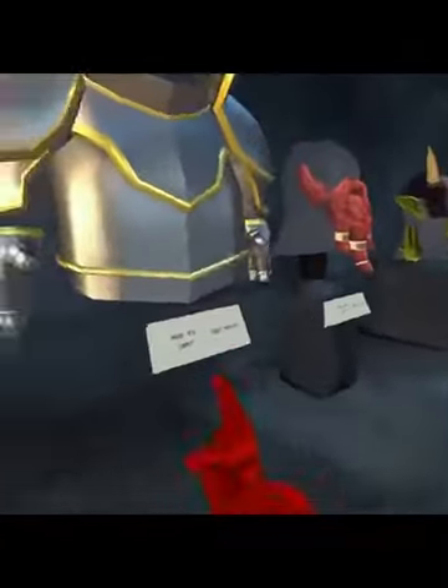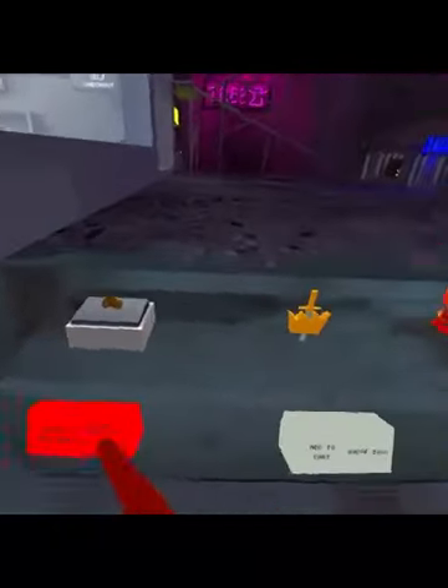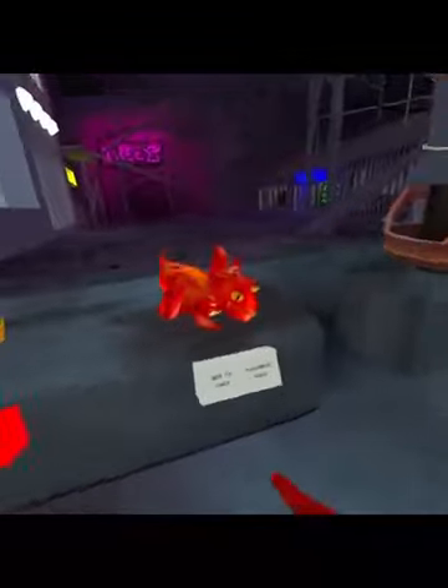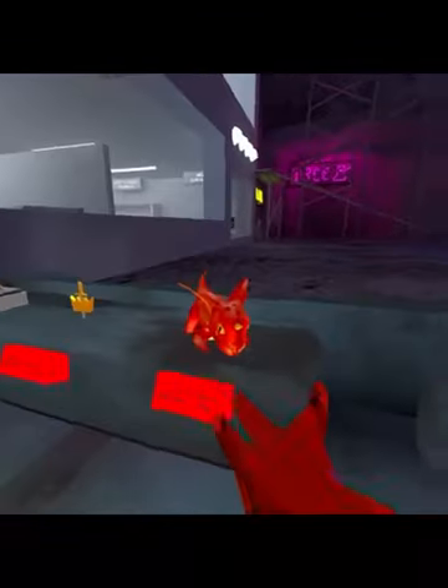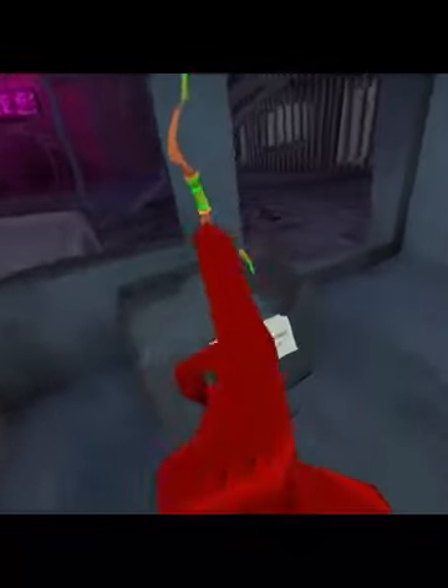First we're gonna start off with cosmetics — all these great new cosmetics. We're gonna start with the ring and the dragon. We have a new balloon, some really cool costumes, weird beard, a goblin, bulb cut, elf ears, guitar thing, a ring, a badge, a holdable, more armor, a really cool staff, and my favorite — the bow.